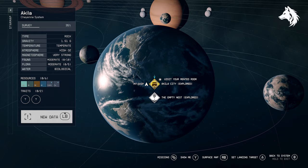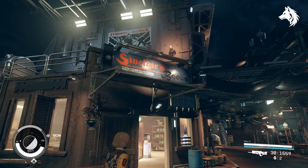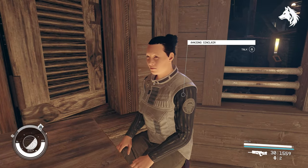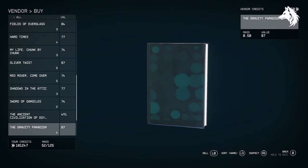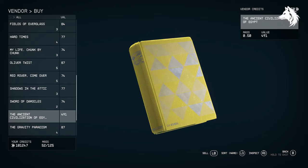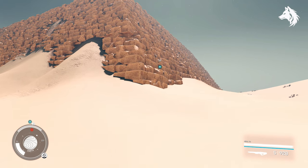Next we have the Pyramids of Giza — probably one of the best looking landmarks where you can find a snow globe — and its corresponding book is very easy to get. You can pick it up at the bookstore in Aquila City. The book is called The Ancient Civilization of Egypt and this will unlock your Pyramids snow globe.